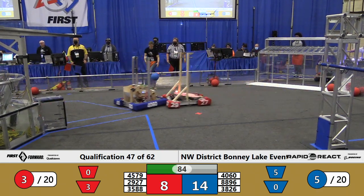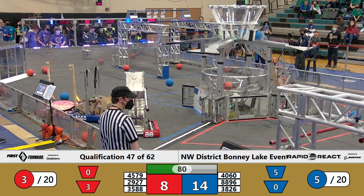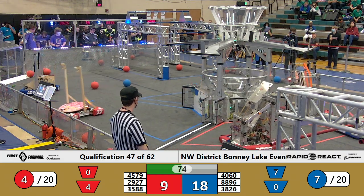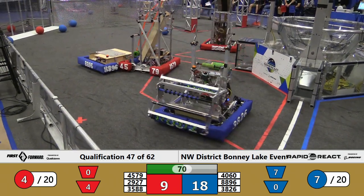Bearcat puts one up, but 40-60 cannot connect. No such problems for their Alliance partners as Surf finds home. 45-79, the Robo Eagles connect in the lower hub for the Red Alliance. And as we hit a minute fifteen, it's now 18-9 in favor of Blue.